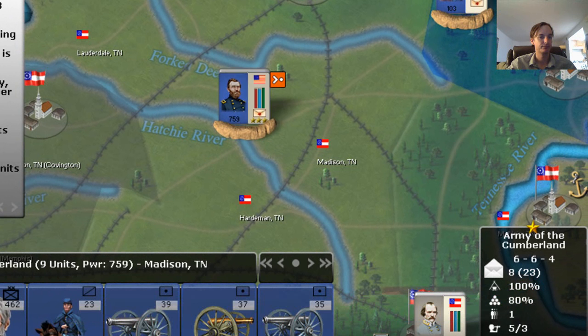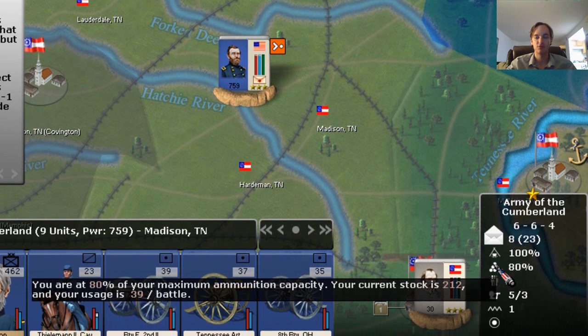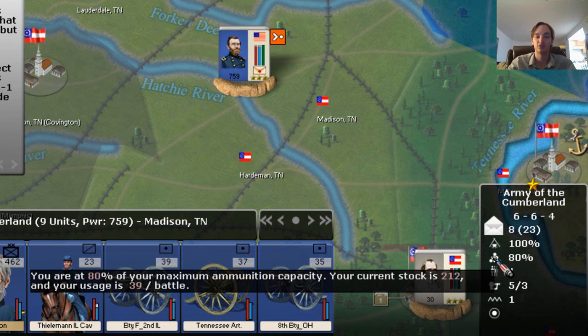The next thing we have here is general supply — basically food and water — and ammunition. Right now we have 100% of our general supply capacity. We're fine as long as we have 33 per turn; even at 50% we would still not have any combat penalty. But once we had less than 33, our men would start to take attrition from being hungrier than normal. For supply, we're at 80% because we just used 20% of what we had taken with us — we're only using 39 per battle and we have 212. So 80% does not mean we have a combat penalty; it just means we're not carrying the maximum amount of ammo.